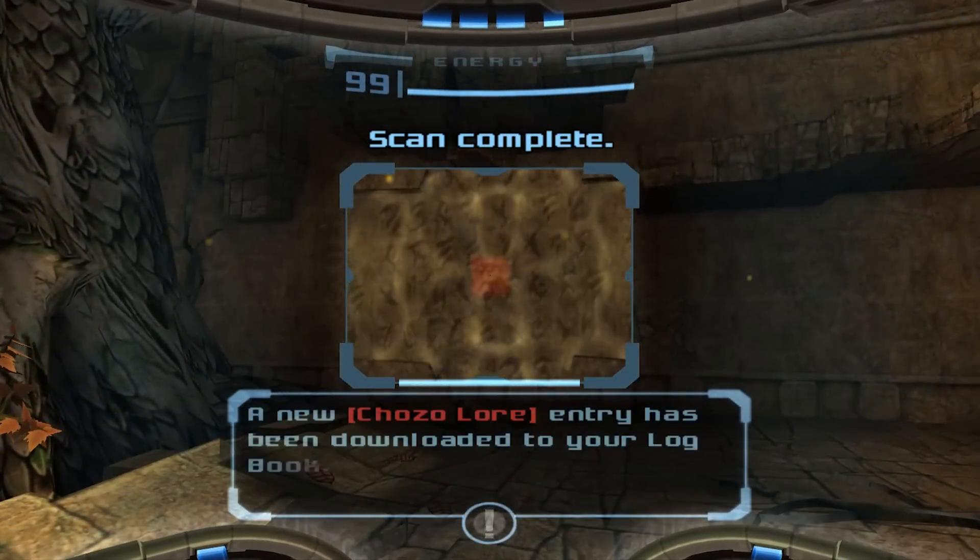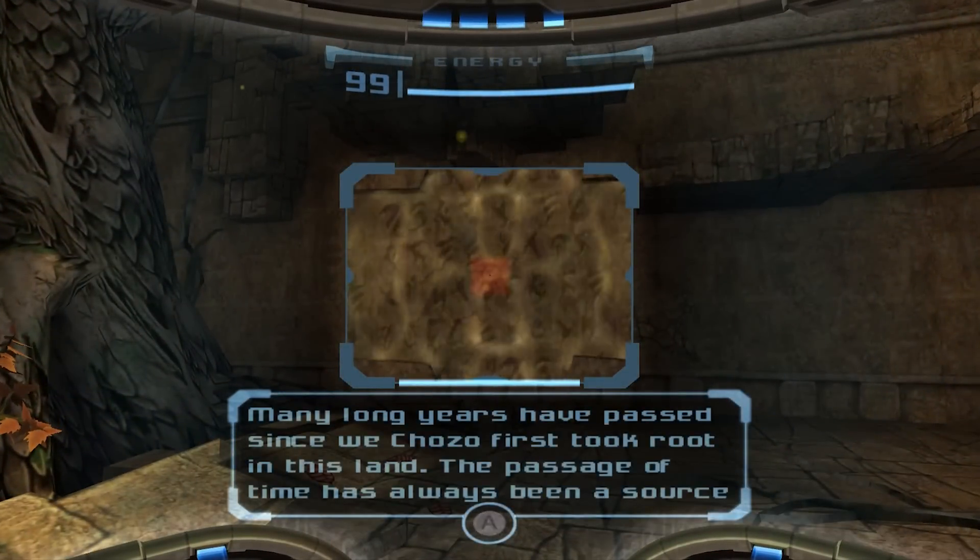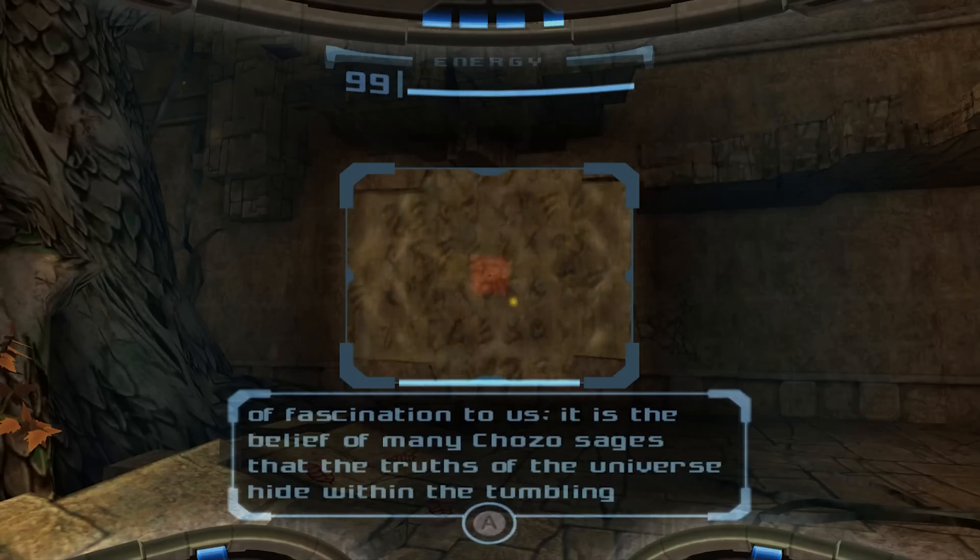Not only are hub worlds a very clever way of introducing players to the mechanical concepts they need to know, hubs can also be used to communicate the themes and story of a game in a passive, non-verbal way.